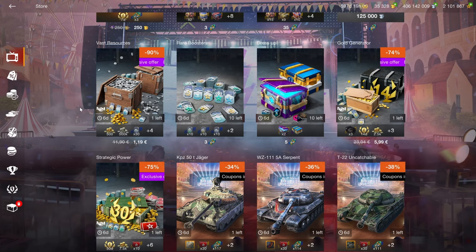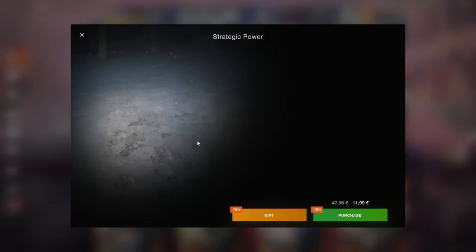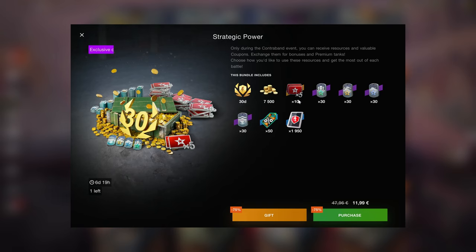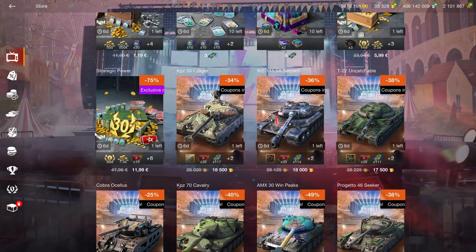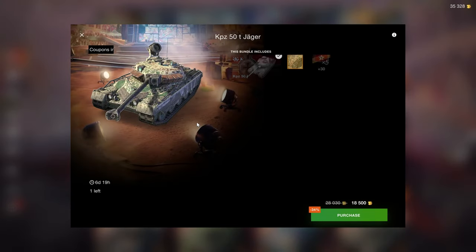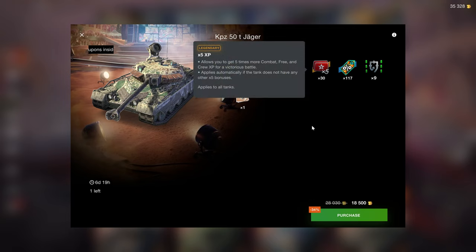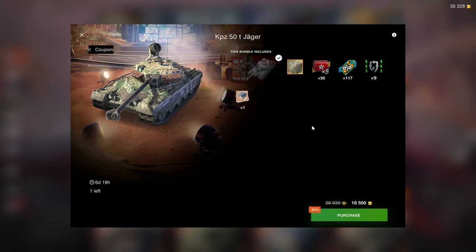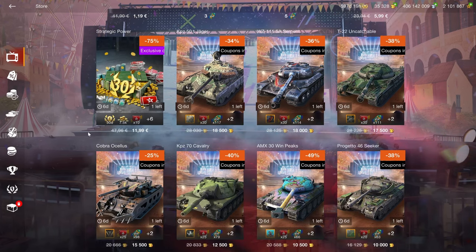The Strategic Power bundle is a pretty good deal — for 12 bucks you get 7,500 gold, which is enough to get you a good tier 8 but not enough for the Capacit 50T. The Capacit 50T is an amazing vehicle that I highly recommend picking up at 18,500 gold — a very good price with unlocked times five XPs included.